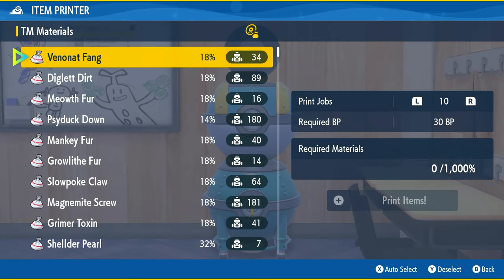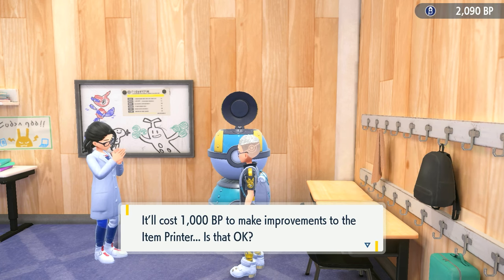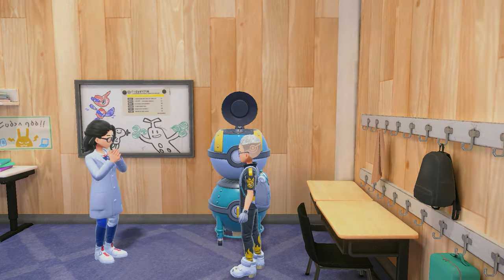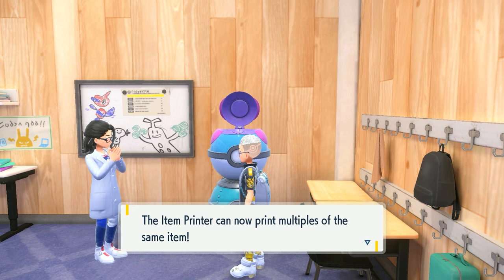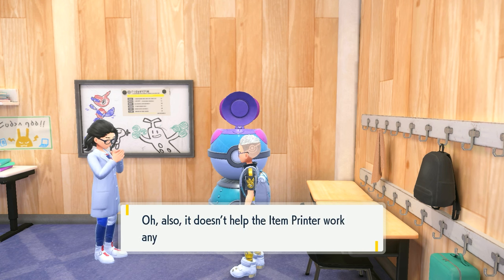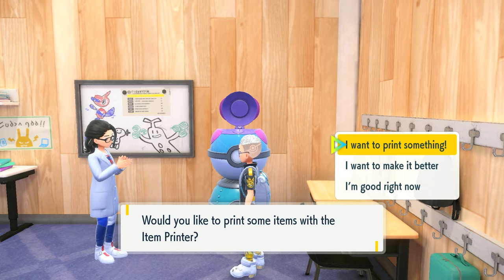After printing around a hundred items you'll eventually get the final upgrade, which costs 1000 BP to upgrade the printer. This adds the option of getting multiples of everything, which is pretty cool — so instead of one of this and one of that, it's going to be like 15 Tera Shards for that, or five items of this for that.